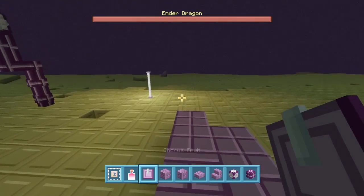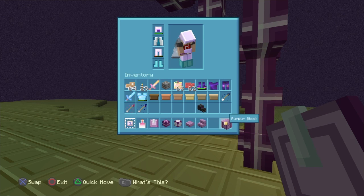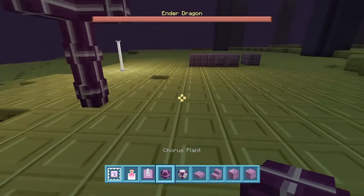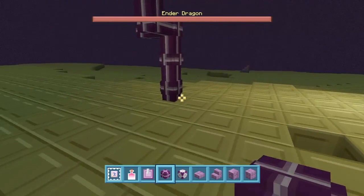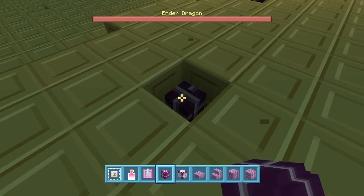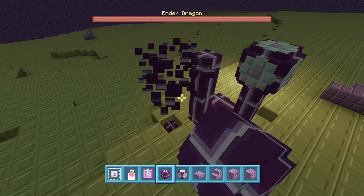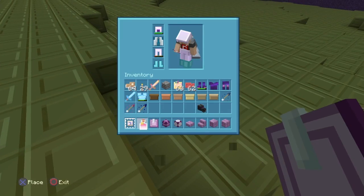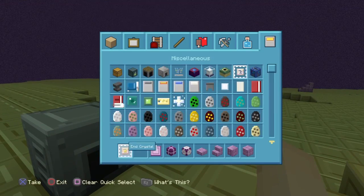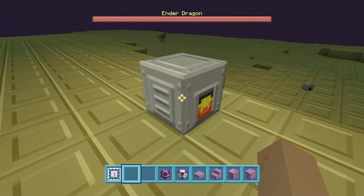Another thing we're going to talk about is the chorus fruit. In order to obtain this you've got to plant a chorus plant. I think you've got to go to the end city to get it. If you have a chorus plant, all you've got to do is plant it on end stone and wait until it grows. As soon as you break it, it will give you this chorus fruit. You can eat it but it can teleport you. You can also cook it in a furnace.